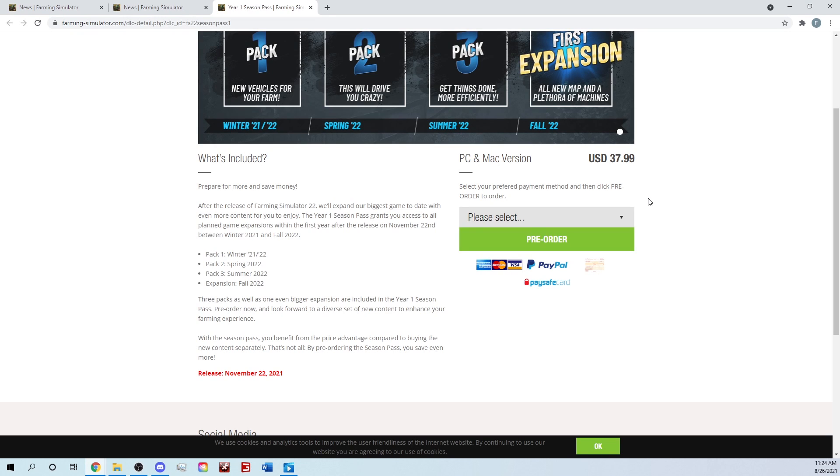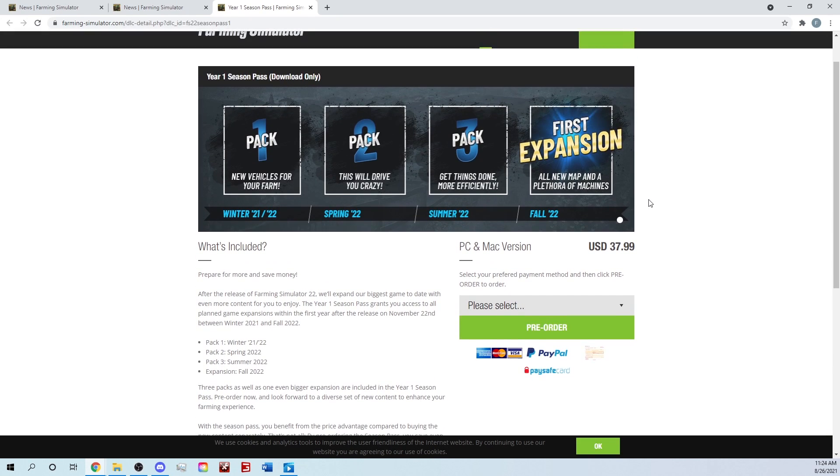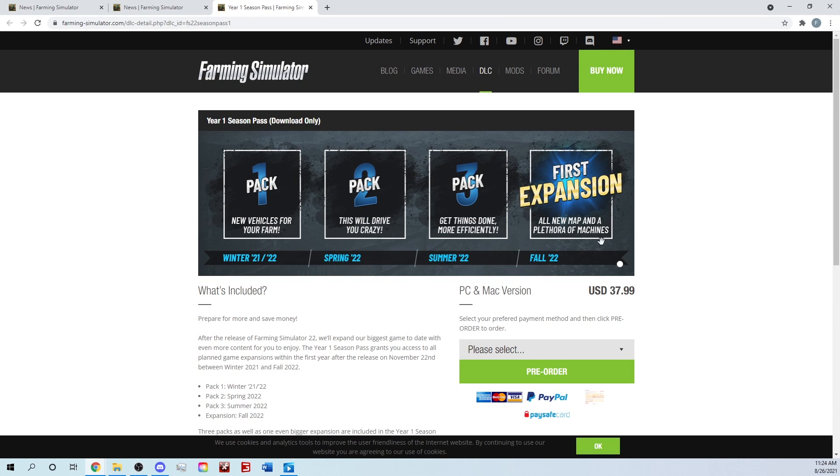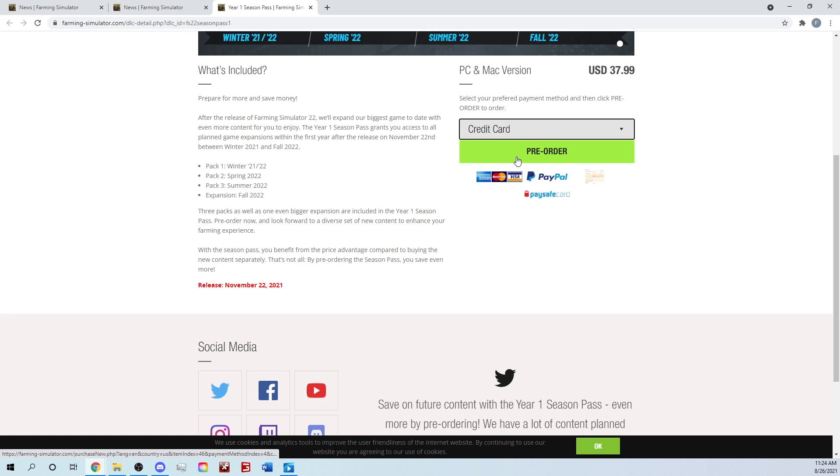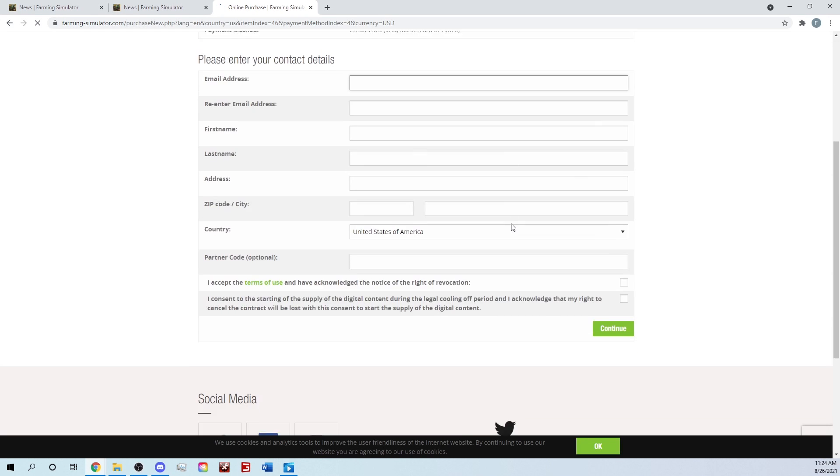Let's do a giveaway on this video right here — if you guys comment down below saying 'giveaway,' I will choose a random comment within a week of this video posting using a random generator, and I will give away a copy of the Season's Pass for PC. Make sure you guys use the Farmer Cop code when you go to pre-order as well.